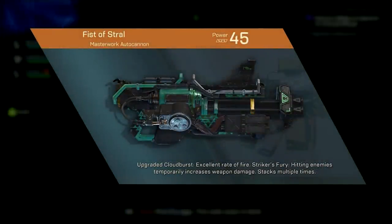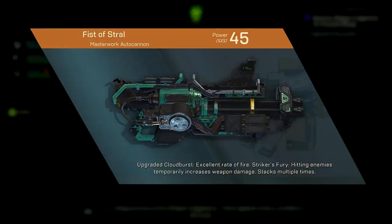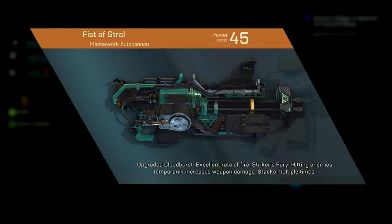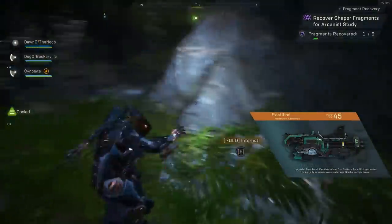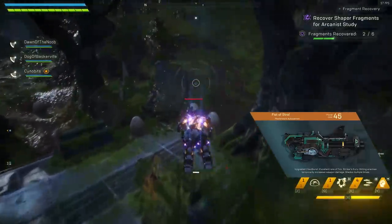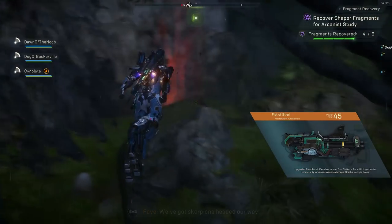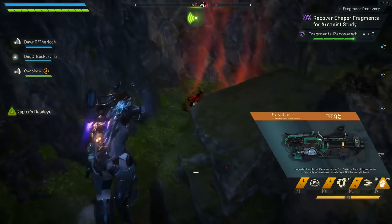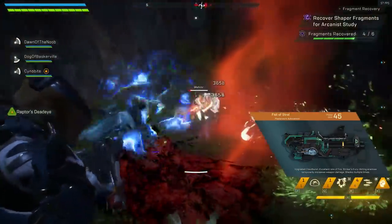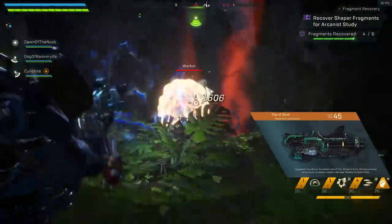Now we go onto the autocannons, which only the Colossus can use. We start with Fist of Strahl, where hitting enemies increases your weapon damage by 10% for five seconds, stacking 10 times — so 100% total damage increase. This is just the best for raw damage output. You don't need to do much, just hit targets to increase your damage. Considering this weapon has the fastest RPM of the autocannons — probably the fastest RPM in the game — that damage increase makes it one of the hardest hitting options overall.